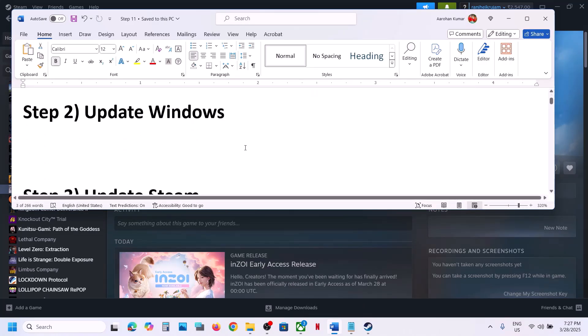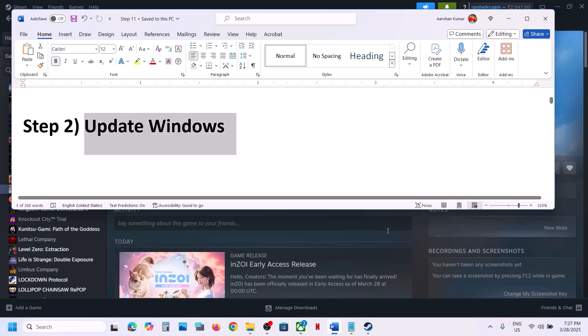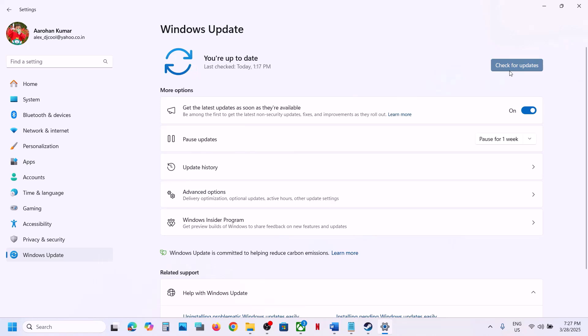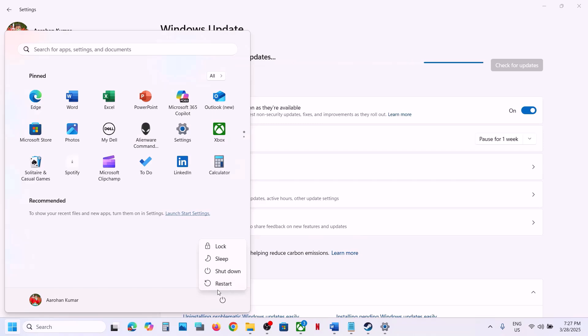The next step is to update Windows to the latest version. This is important, so open Windows Settings, go to Windows Update or Update & Security, and then click on Check for Updates. Once all the updates are installed, restart your computer and after the restart launch the game.